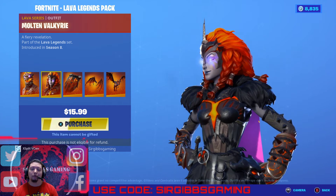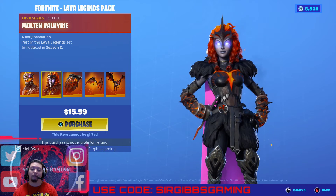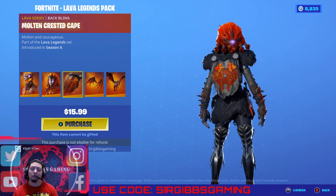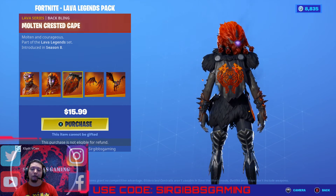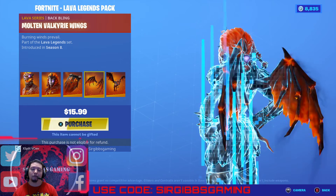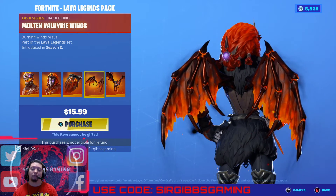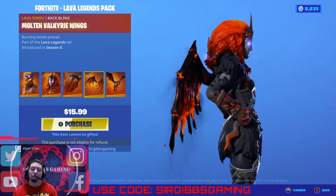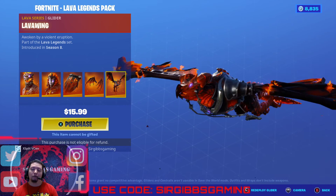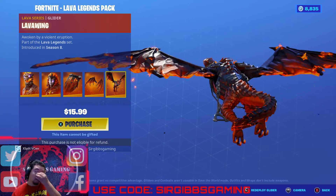You got Vulcan Molten Valkyrie — this is a pretty nice skin too. The Crest Cape is kind of short, could be a bit longer. You got the Molten Valkyrie wings — that's really cool. And then you got the Lava Wing Glider. Pretty cool! It's $15.99. If you want to get it, you might as well get it. Make sure you use the code in the Epic Games checkout for that.